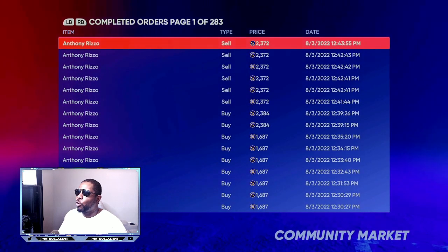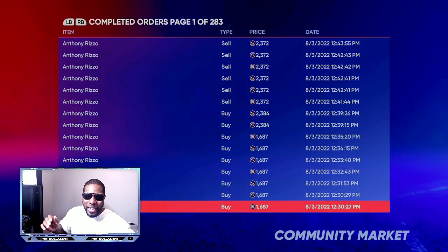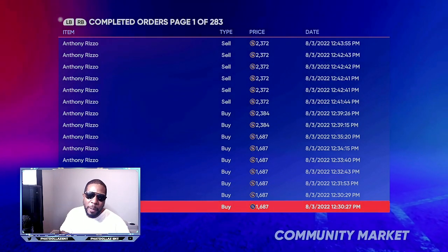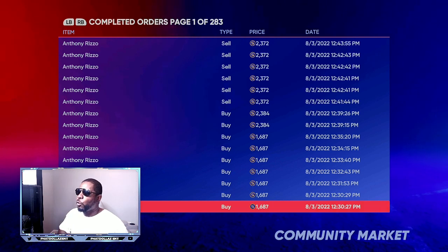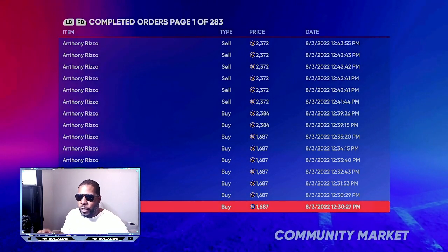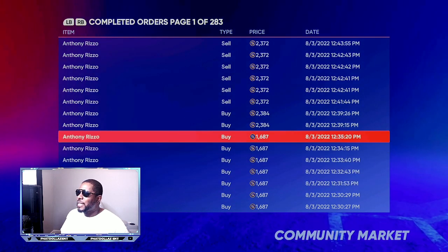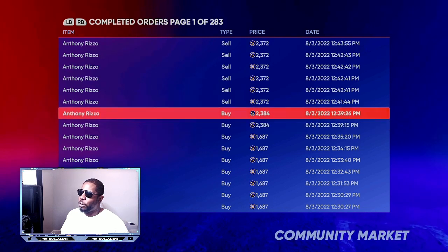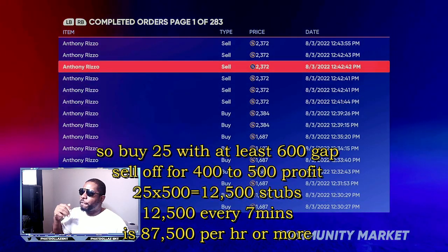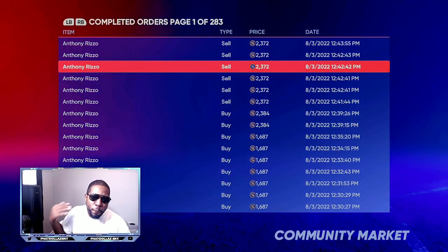If we go to My Orders, then Completed Orders — I made a mistake on two of them because I was doing it on my app — but within eight to ten minutes you can make between eight and fifteen thousand stubs over and over. As you can see, Anthony Rizzo at 12:30 PM — this video is recorded at 1 PM on August 3rd — I was buying him for 1,687 stubs repeatedly in a five-minute period. I made two mistakes, which just meant I had to sell extra Rizzos back.